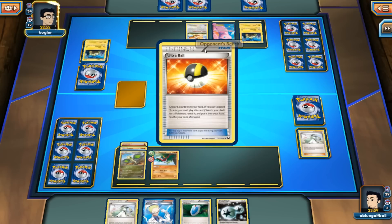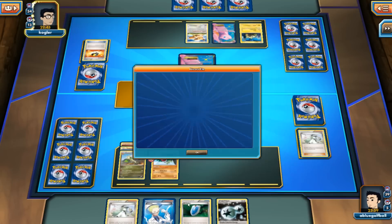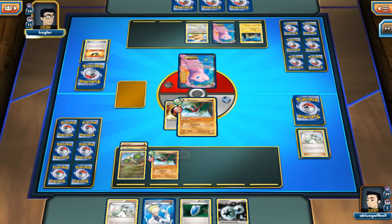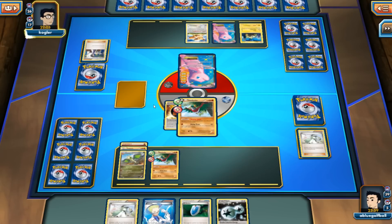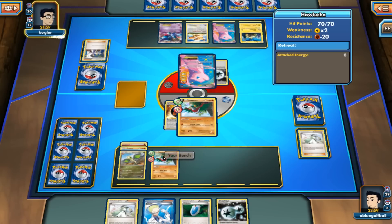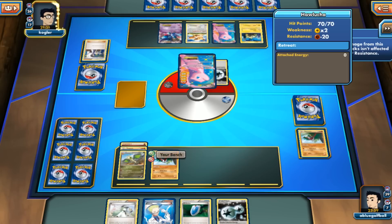We see the EV hit the field and an Ultra Ball getting rid of the Joltik and a Pumpkaboo. So right now we've got four Lampents, two Pumpkaboos, and a Joltik — that's 140 damage, knocking out even a Flygon. I'm going to have to cross my fingers and maybe get a Lysandre's Trump Card. We see my opponent go for a Pumpkaboo, then a VS Seeker probably going for the Sycamore, discarding the hand including the Pumpkaboo. If the Hawlucha gets knocked out, I think I'll respond with the Vibrava and knock out the Mew. There's the DCE — I'm going to promote the Hawlucha for the free retreat. That's 160 damage on the poor little Hawlucha.